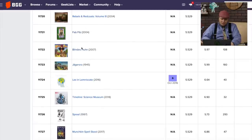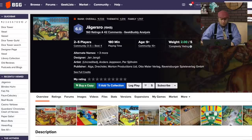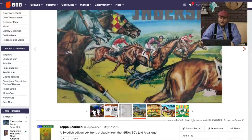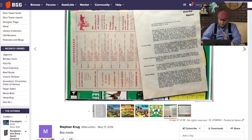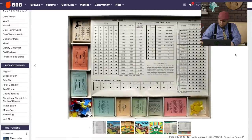And then we have Jagersro — a horse racing game from Sweden, from 1945. I apologize if I mispronounced it. This looks like a bigger, more grandiose one where you're betting and putting money on the different horses. That's old-style paper money.